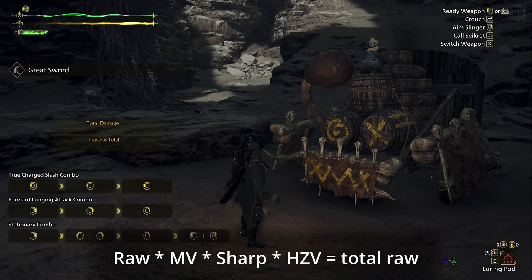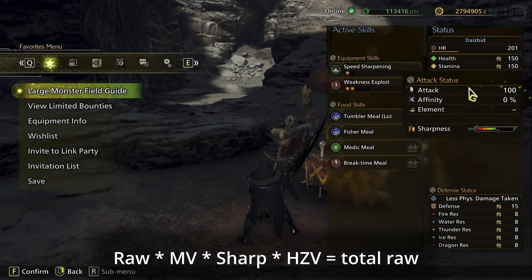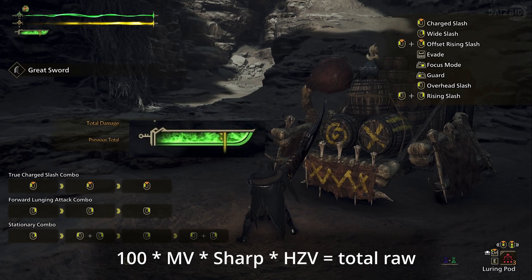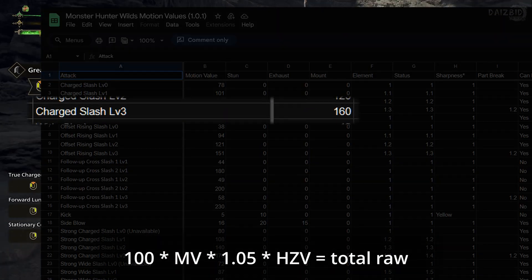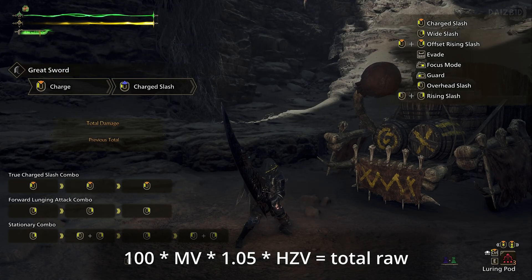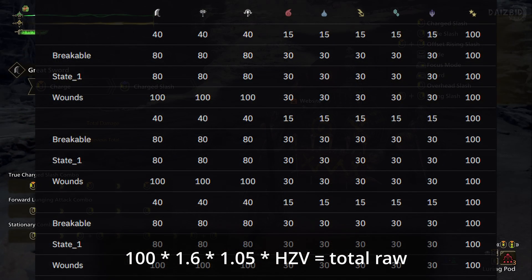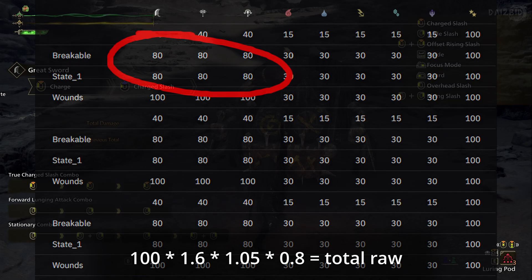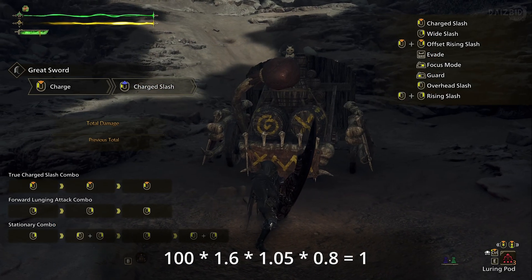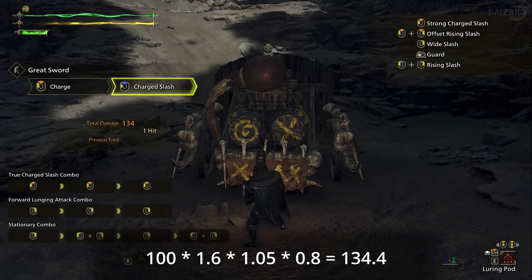Let's look at some examples before we add elemental damage or critical hits into the equation. I'm here in the training area with the Hope Blade II Greatsword, which has a raw of 100 and is currently at green sharpness, giving a raw damage multiplier of 1.05. Looking at our motion value chart, which the community has figured out and made available, we know that our basic charge slash when fully charged has a motion value of 160 — so we'll use 1.6 in the equation. The training dummy has a hit zone value of 80 on almost every part, so we'll use 0.8. If we hit the dummy with a fully charged slash, it should do 134.4 damage. Let's test it out — yep, 134.4.